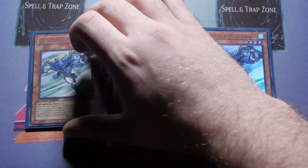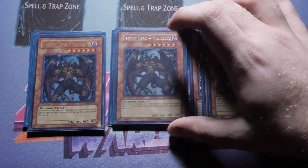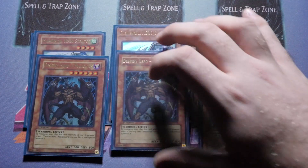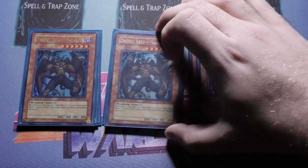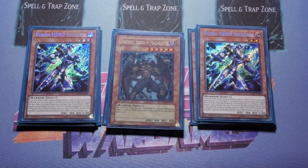Stratus came back to free — thank you Konami — as did Destiny Hero Malicious. You play triple both of these. Stratus is your searcher and back row popper, mainly your searcher. Destiny Hero Malicious is not only used to get into the grave for an additional Hero monster, it is great fodder for the Link 2 as well as decent fodder for Destiny Hero fusion plays. For the Traps, we play double Vision Hero Increase.